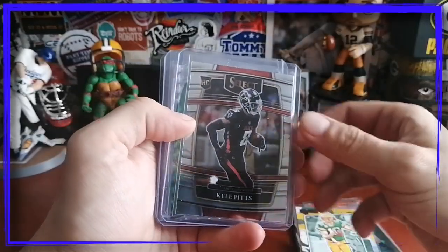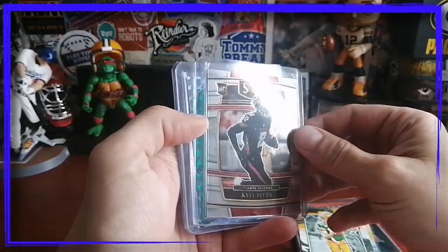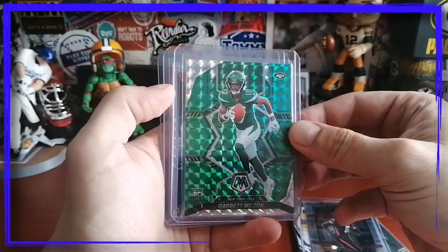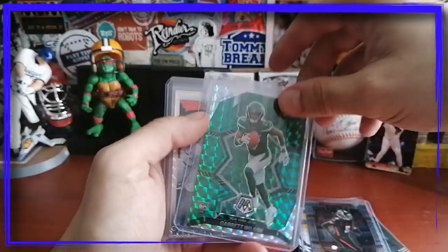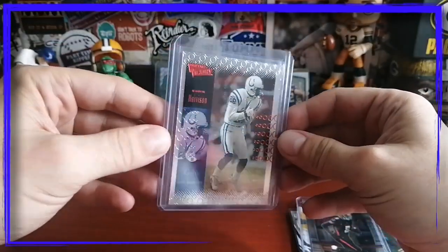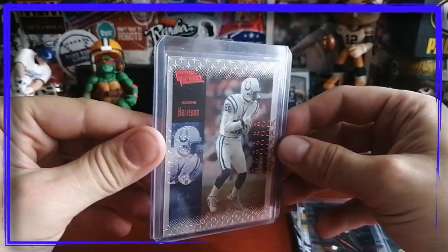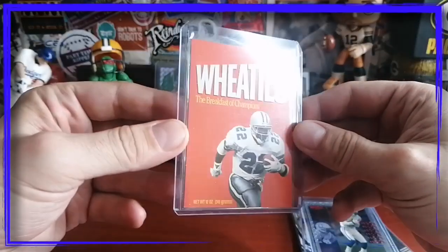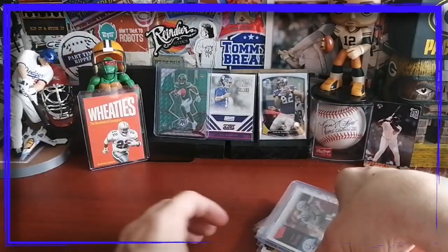Super sharp — guy's a legend. Gotta have some Packers love in there: we got Aaron Rodgers on the Gridiron Kings. Kyle Pitts rookie card from Select — trying to give you guys a good look at that. We got a nice Garrett Wilson green parallel — nice rookie, we'll see how he plays this year. We got Marvin Harrison, Hall of Famer from the Colts, it's a silver. And last but not least, we got the Wheaties Breakfast of Champions — Emmett Smith. Check it out, a whole bunch of goodies.